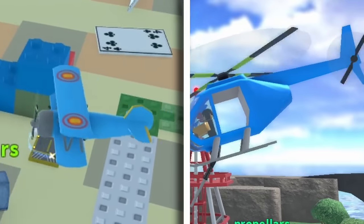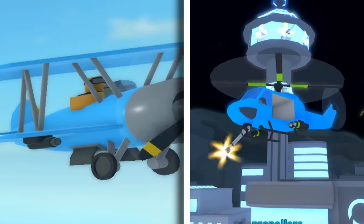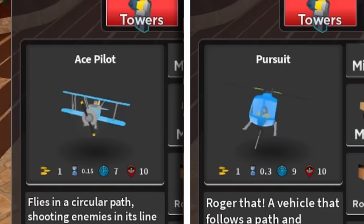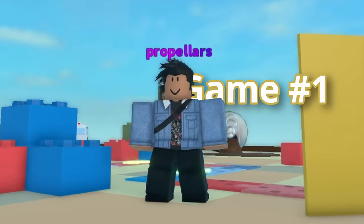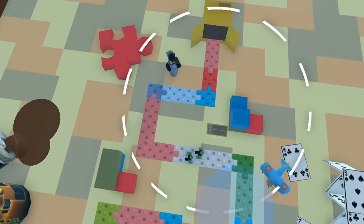Ace Pilot has a very similar competitor in Pursuit. Both are aerial vehicles with explosive abilities and the same color palettes, though their strengths differ pretty drastically, as shown in this first game. Ace Pilot continuously shoots and flies in a circle.